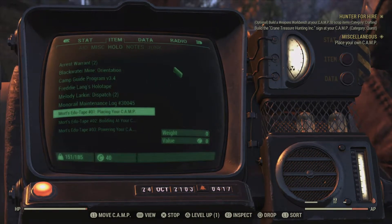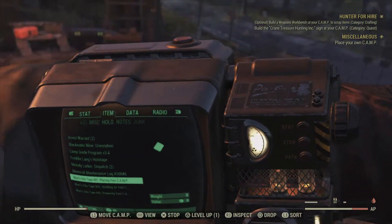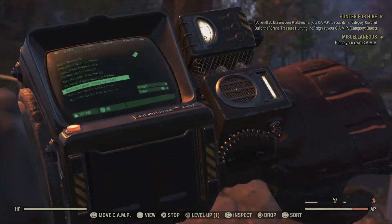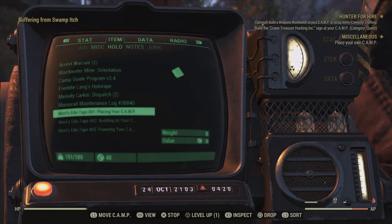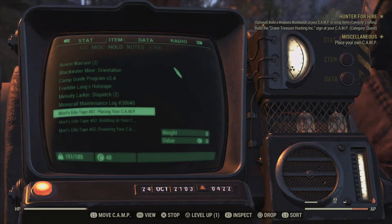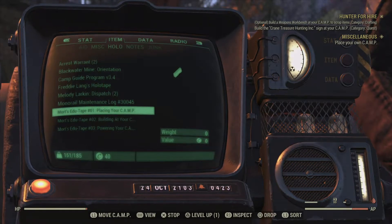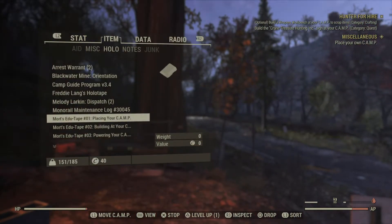Hello? This is Mort McCoy, and welcome to the first of Headmaster Mort's Headquarters. Today we're talking about your camp. Now, former vault resident or someone who killed a vault resident, let's start off with the basics: placing your camp.